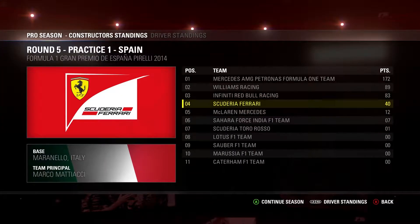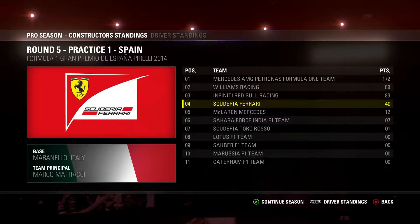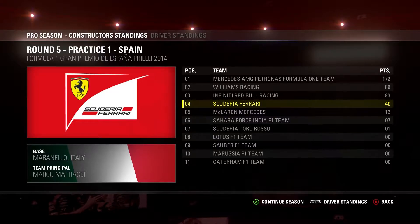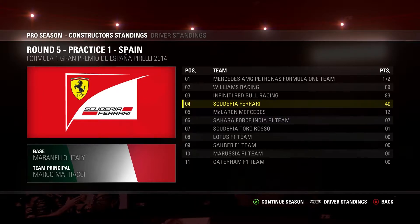Taking a quick look at the Constructors' standings: Mercedes are completely dominating the season with 172 points, to 89 from Williams. Red Bull Racing are not too far behind Williams, sitting on 83 points, then a pretty big gap of 43 points down to my team Ferrari, and another big gap down to McLaren. Not much has changed in the teams' championship.